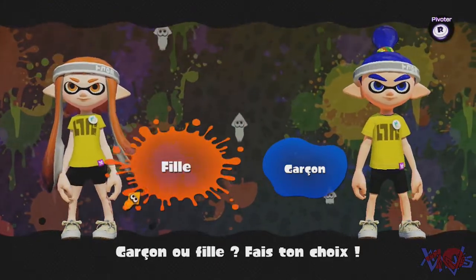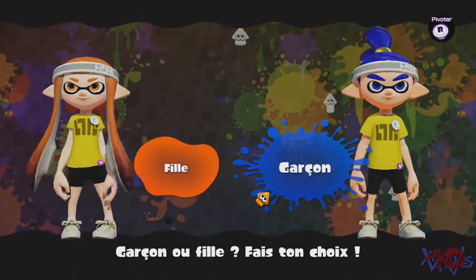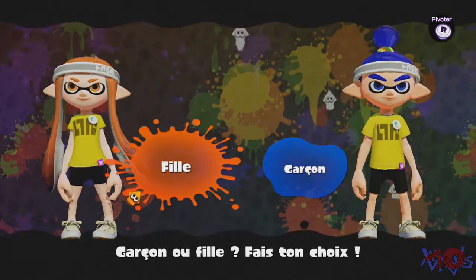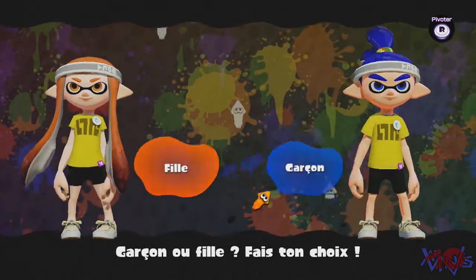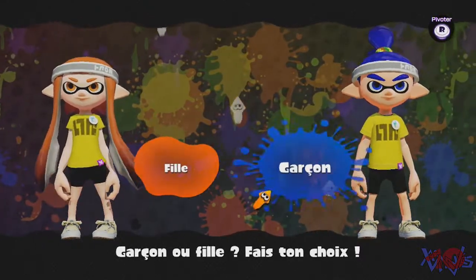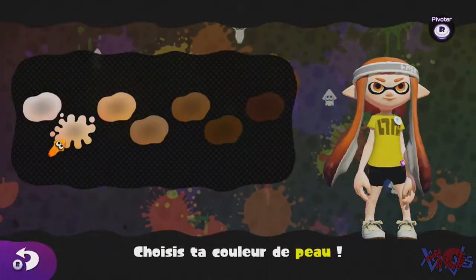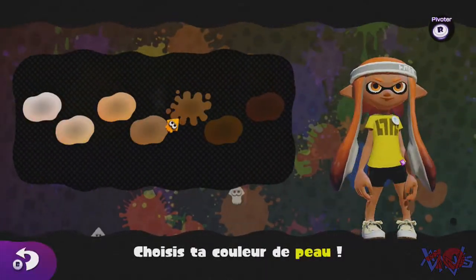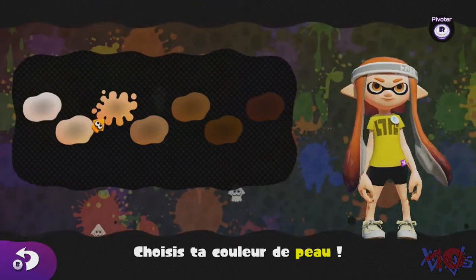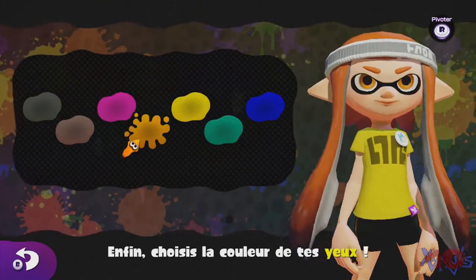Donc on va choisir entre fille ou garçon. Logiquement je devrais prendre garçon parce que je suis un garçon tout simplement. Mais j'ai envie de prendre la fille parce que je la trouve plus jolie. Allez, mon cœur parle avant tout, je prends la fille parce que je la trouve beaucoup plus jolie, beaucoup plus sympa à regarder. Je vais prendre les yeux bleus.